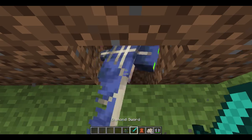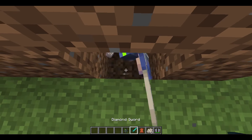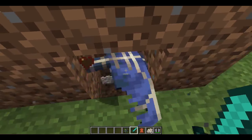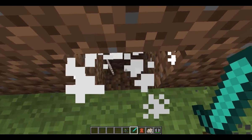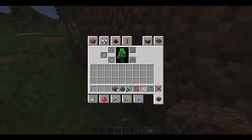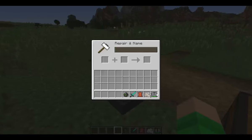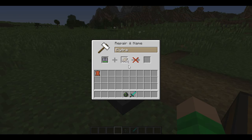Actually, it might be guaranteed every time at this point. There, see? It doesn't give it to you every time. But it's pretty high to get it from that. So if you go over to the anvil, put your Elytras in — you can see leather doesn't work anymore. You have to use the phantom membranes now to repair the Elytras.